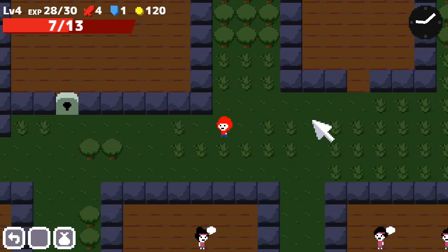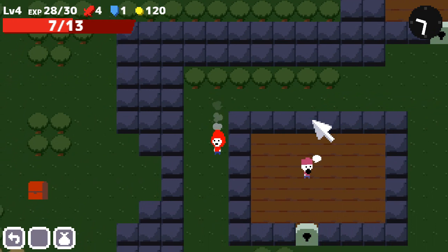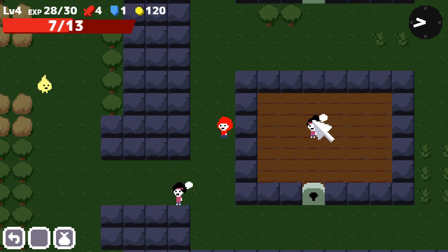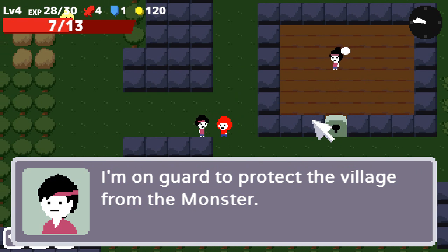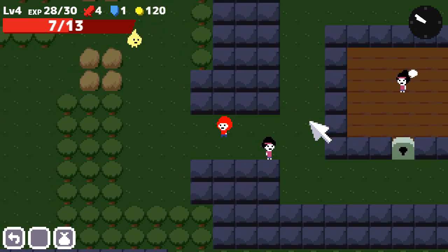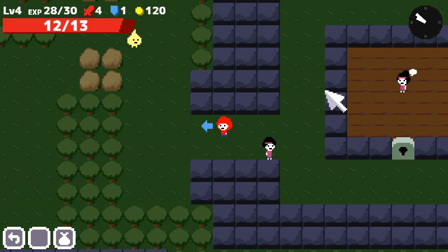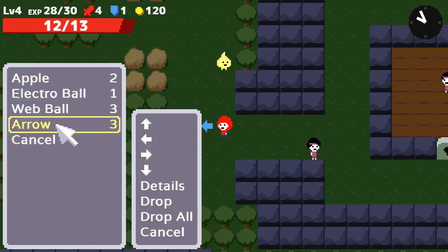Found an arrow — good for fighting, perhaps. There's another chest. I heard a noise, but there's a person here who is outside. He says he's on guard to protect the village from the monster: 'I've been training for five years. That brute's as good as dead.' Since I hear something scary, I'm going to go ahead and use another apple. I should try out the arrows — I have multiple arrows. Let's take an arrow and aim it upwards — you just throw them, you don't need a bow or anything.